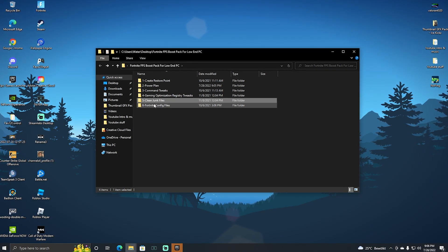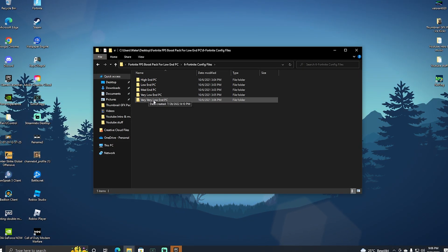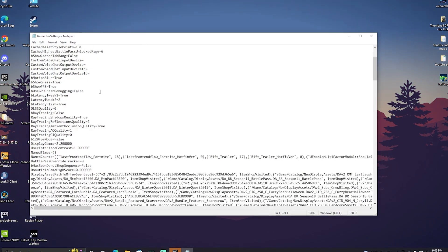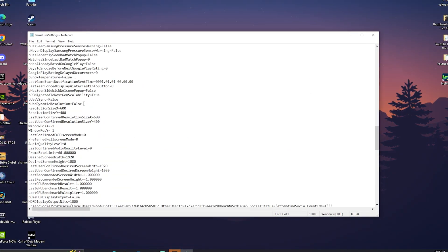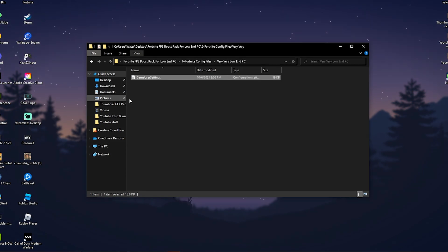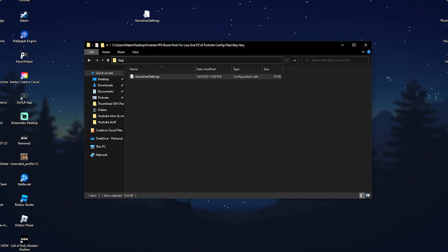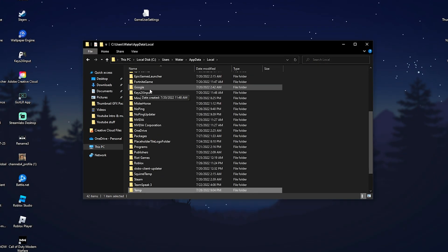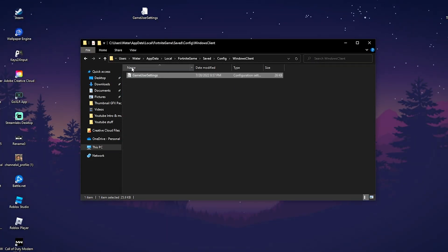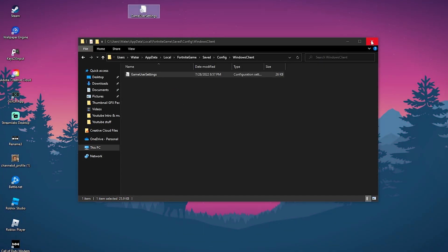We also have Fortnite Config Files for different PC tiers: low-end, medium, very low-end, very very low-end (integrated graphics), and high-end. All of these have a stretch resolution applied. For example, very very low-end uses a resolution of 600x400 — still playable but not the best looking. Copy the GameUserSettings file for your PC preset to your desktop, then go to the search bar, type percent appdata percent, navigate to Local, then FortniteGame, Saved, Config, WindowsClient, and replace the existing config file with your chosen preset.